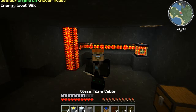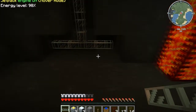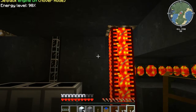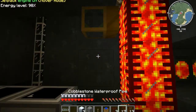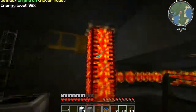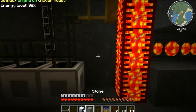So I've got my generators and I've got some glass fiber cables. What we're going to do is run this cable like so, and I'm going to place these guys down there like that. Now we need a wooden pipe to extract the lava — these are waterproof pipes that we saw in the first part. And now we're going to do cobblestone pipe, and that is going to pump the lava into these guys.